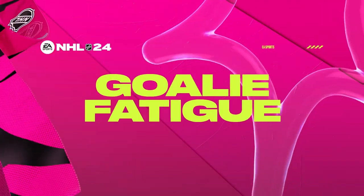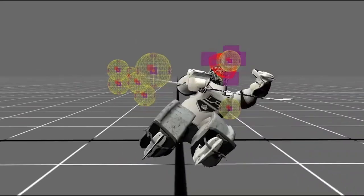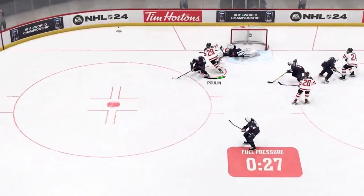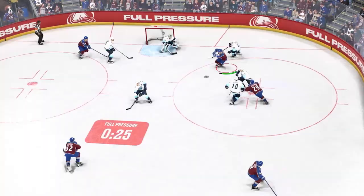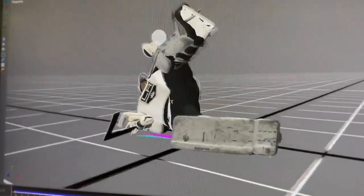We've also added the goalie fatigue feature, adding over 50 new goalie animations, including a brand new desperation save package. Goalies will now tire as you increase attack zone time, move the puck around, and most importantly, get shots on net.